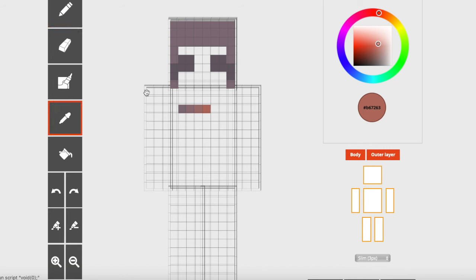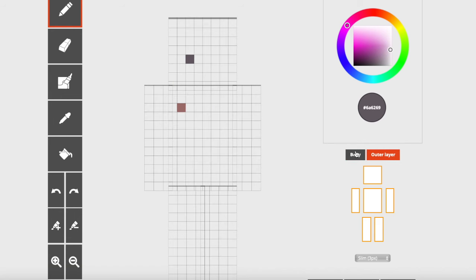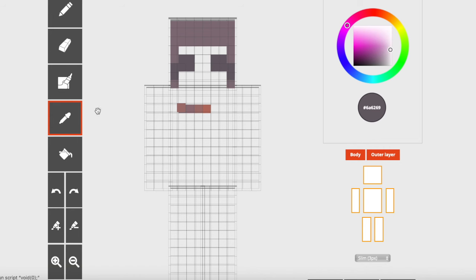What you're going to do is take the color picker and use it to select the color that you have for your eyebrows, and we are going to outline them. By that I mean we're going to transfer the colors that are already on the inner layer just to the outer layer, so we're not doing anything new — we're just transferring things that are already there. First let's transfer the left eyebrow pixel to the outer layer, and then we will go on and select our darkest color.